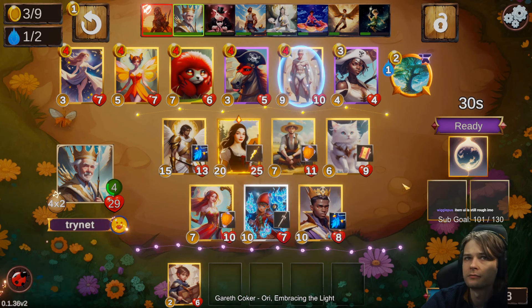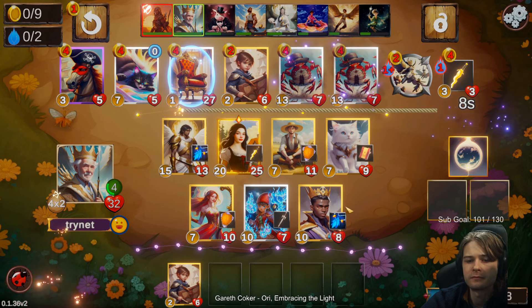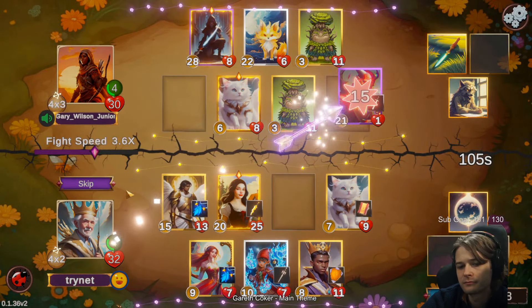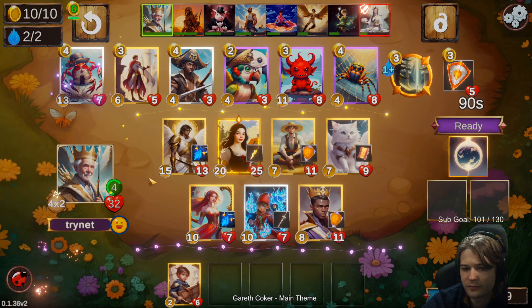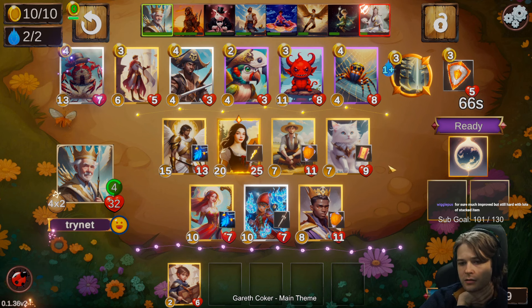Same thing with nameplates — the item UI is rough. The item UI is a lot better than it used to be. It's just like Storybook Brawl ran down the same train of constantly reworking the UI, where the answer might just be this sort of game is always going to be kind of ugly. Like all the variants of battlegrounds look kind of ugly. Still hard with lots of stacked items? I haven't noticed that — I felt like it's been fine ever since the new menu.